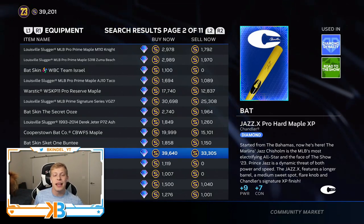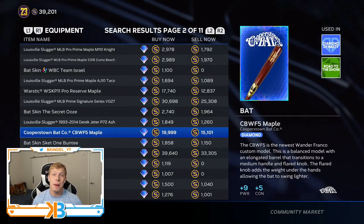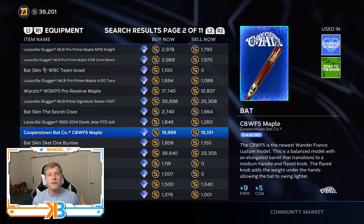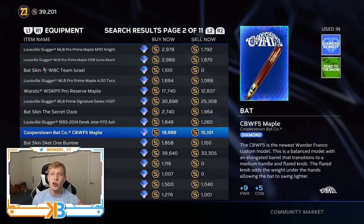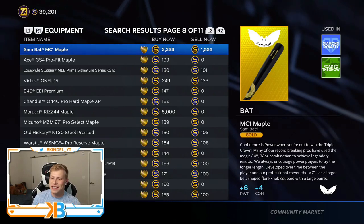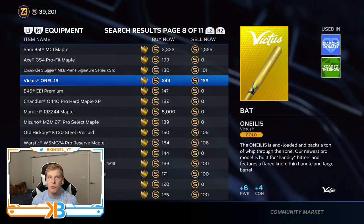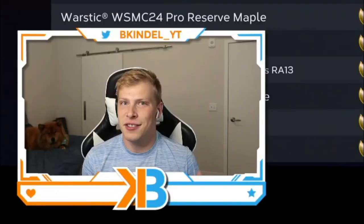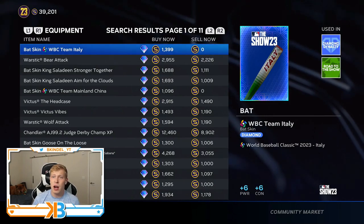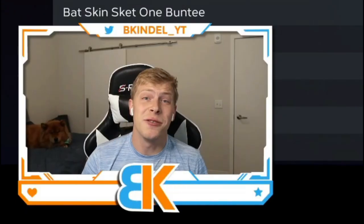You do have a cheaper option that still has benefits. If you want to spend the stubs, I recommend going with the Cooperstown bat. It's half the stubs compared to the Jazz one — going from 33k to 15k sell now. It gives you the same plus nine power and plus five contact, so you are losing two on contact but spending half the stubs. There are gold bat options too that give decent stuff — plus six power and plus four contact. I definitely recommend going diamond on the bat because at the very least you can earn one of the WBC ones from the program, and having that plus power is really nice. You should have a diamond bat.